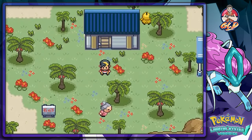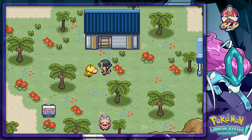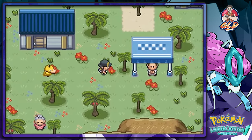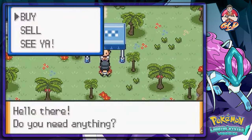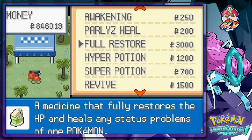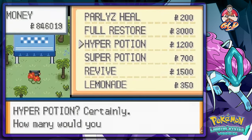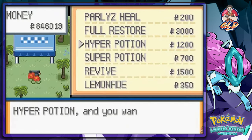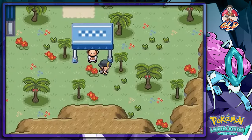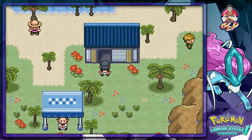Yeah, that is a very douche move. Okay, so this guy says 'hello, do you need anything?' — and right here you can actually buy some items. I'm probably gonna go ahead and buy a few potions.